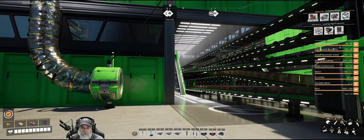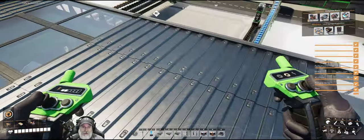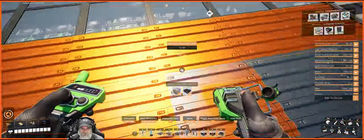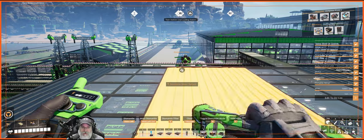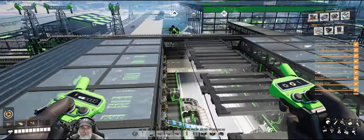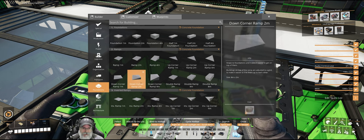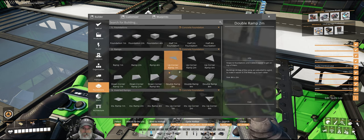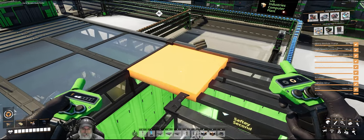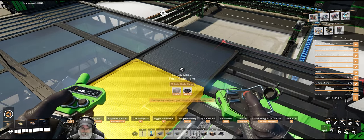Okay, first thing we're going to do is build these ports up on the roof of our storage shed. In order to do that we need to replace these roof pieces with foundations, because when you build on roof pieces things get a little bit weird — for example the supports for your conveyor belts sink into the roof and things don't line up. So we're going to replace all of those with metal grip foundations, put this on zoop.